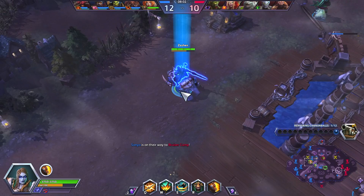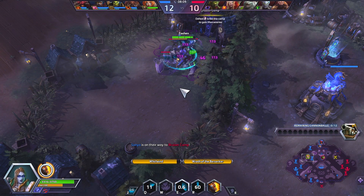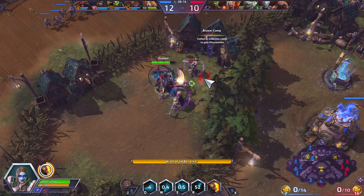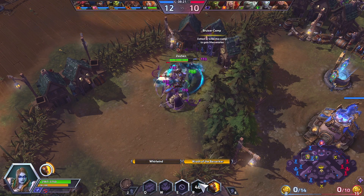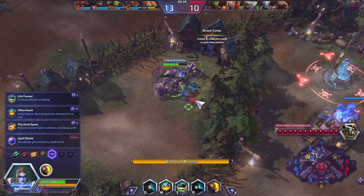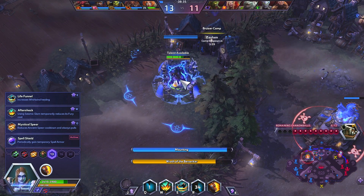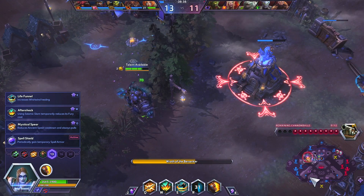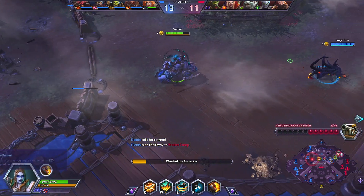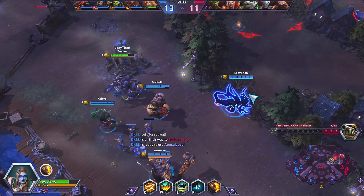I'm going to run over to this camp as I do think we can take it. I'll pop Wrath of the Berserker to make sure I can get this done in time. At level 13 I'm probably going to go for Life Funnel, which increases the healing we get from our Whirlwind. This is really good for Sonya if the enemy team doesn't have much CC — on this team they pretty much only have two skill-shot CC abilities, so we'll pick that up. Otherwise I'd consider Spell Shield or Mythical Spear if you need an escape from team fights.